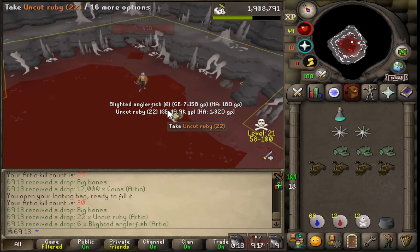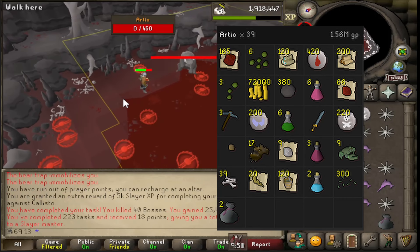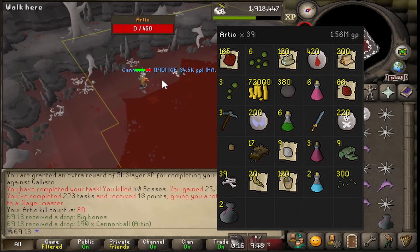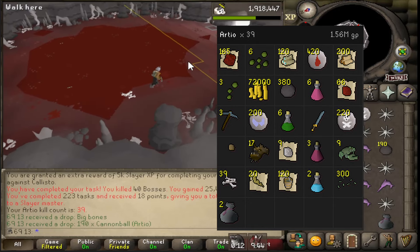That's 30 kills, 10 more to go. Cannonballs - not bad. That was a good first Artio task. No Dragon Pickaxe, unfortunately.